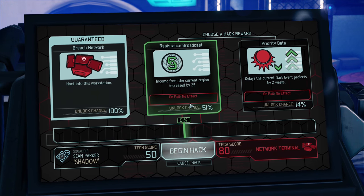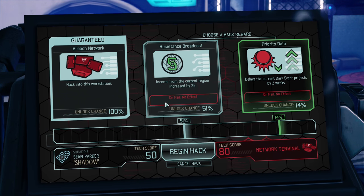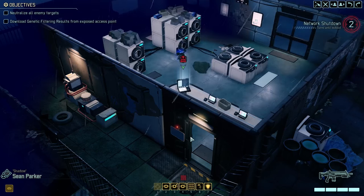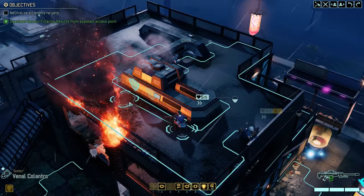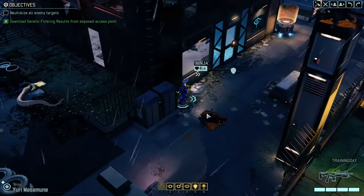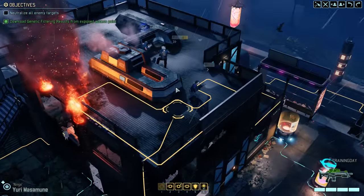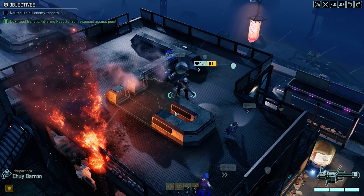Current region increased by 25 supplies — not great. Delays the current dark event project by two weeks — pretty good, but chances are low. We'll just take the one with the best chances. I'm pretty sure we have the worst hacking success of all time — it's just not our thing. My goal is to make a super specialist. The position of the Advent files — eliminate any remaining hostiles in the area. Okay, we've got action over there somewhere. I think we'll play it cool here. The timer's done. I guess we can move up a bit. Now we just need to hunt the rest down.